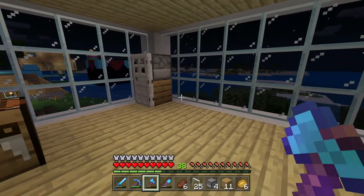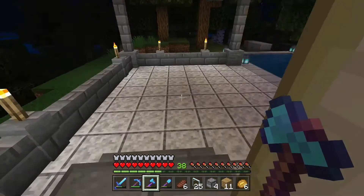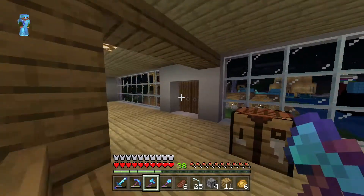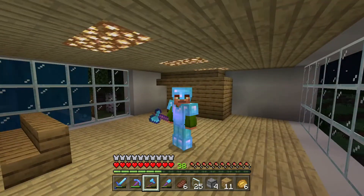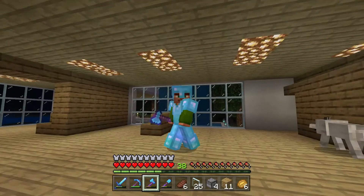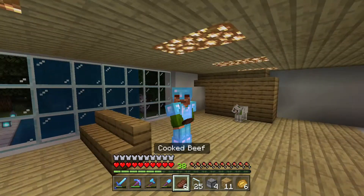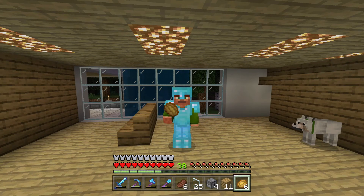I'm also going to work on building the kitchen next episode, and then I think it might be done. The only other thing is I do need to add some stuff out here, so I might do that next episode as well. But I think this place is looking really good — we're getting really close to finishing it. I've got all the walls done, now all I have to do is finish putting in the furniture, and then we can get some villagers to hopefully live in here. I'm going to go ahead and end the episode here, so make sure to leave a like and subscribe. Thanks for watching and I will see you next time. Goodbye everybody!